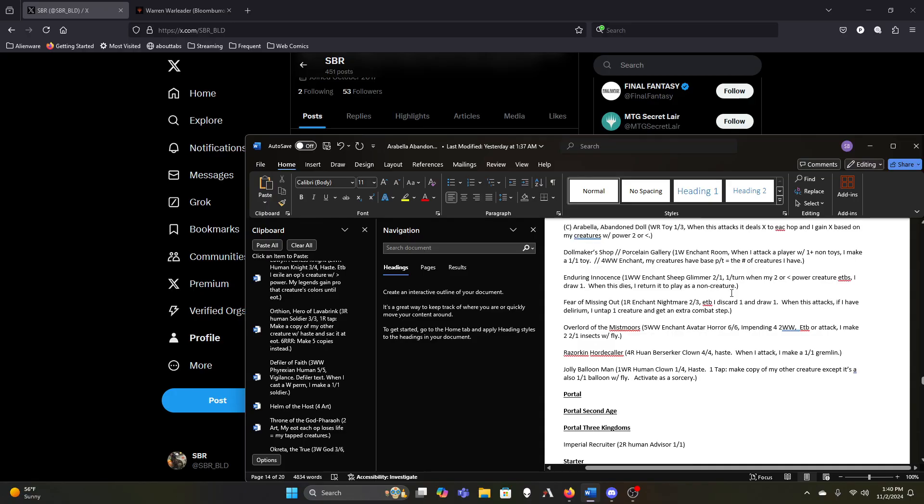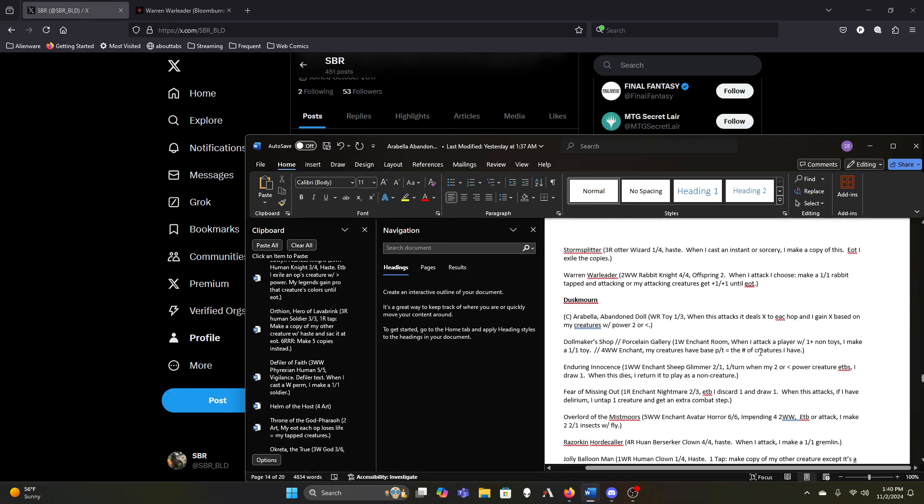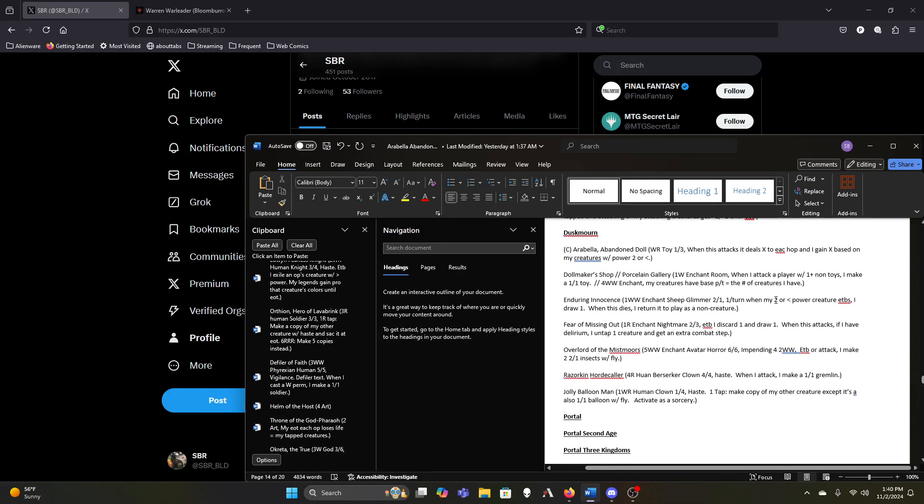Dorin's Innocence is fine because it lets us draw a card. Fear of Missing Out depends on how easily we get delirium — I think we're pretty good at getting it with a wide variety of card types on the list. But if delirium is going to be too hard to get consistently, then Fear is just a worse extra combat step card.